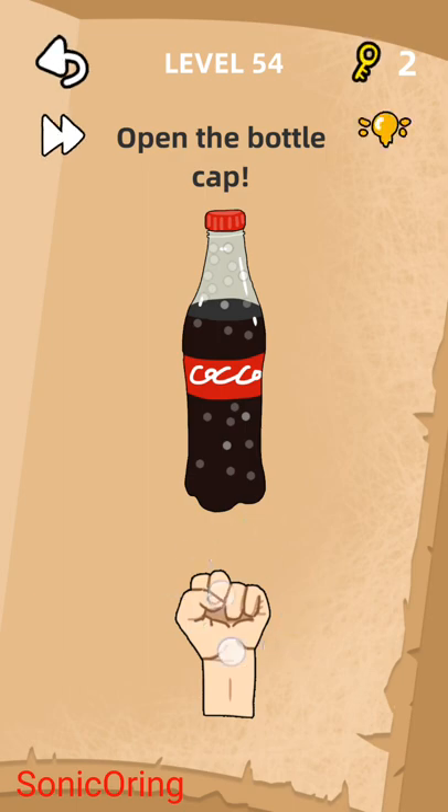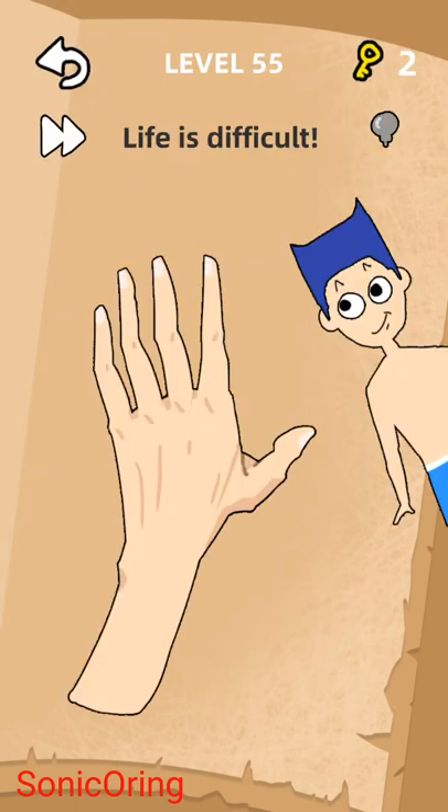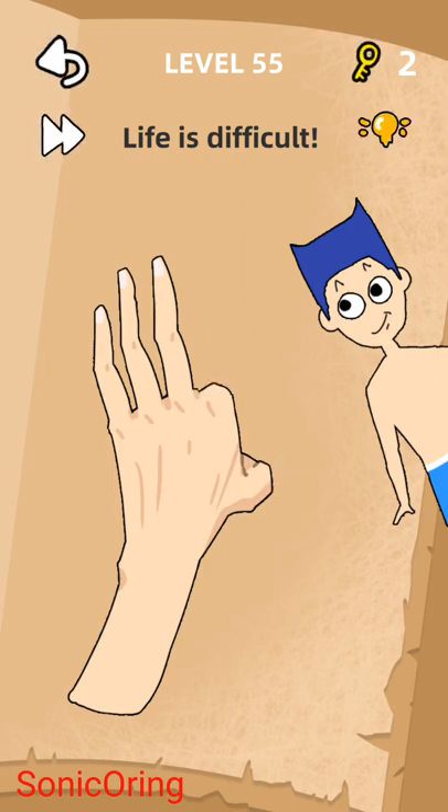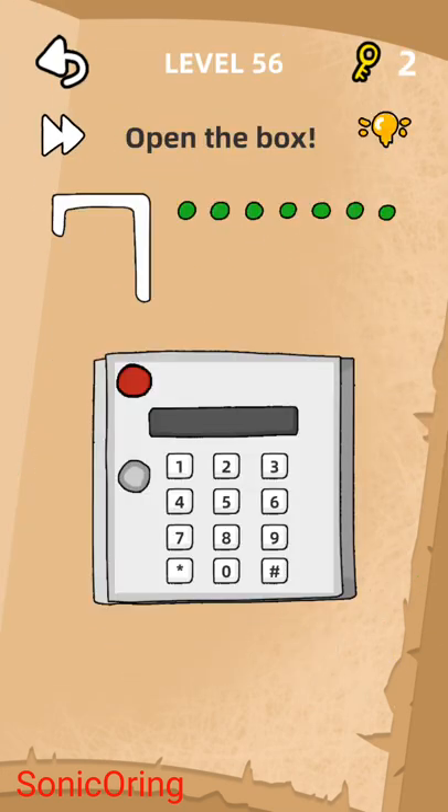Tap on the face. Life is difficult, so make a guess. Open the box — this is the pattern that you need to follow. It needs to be equally the same, right — the same as the pattern.